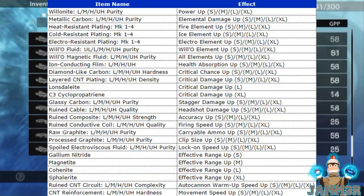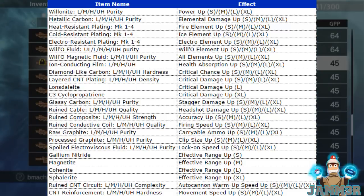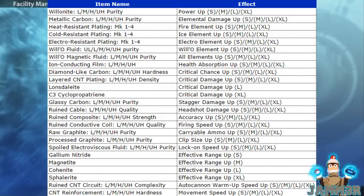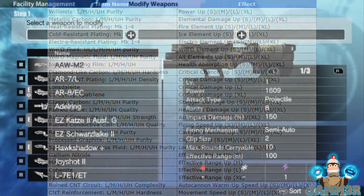Another big thing to note: Selenium is an item that takes mods off one weapon and transfers them onto the weapon you're modding. So weapon mods can be transferred from one weapon to another, and that's done using Selenium.